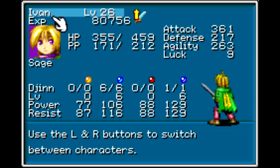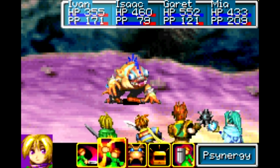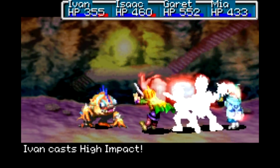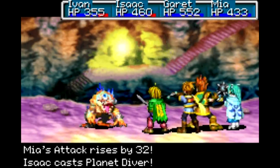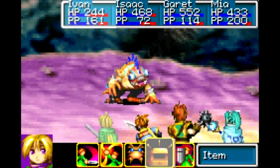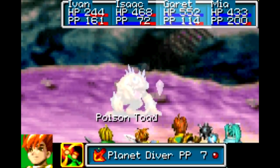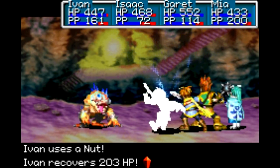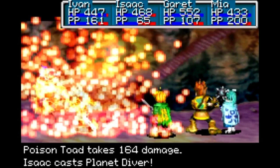Let's see what we got. I think we're all already buffed up. No, we still need to get High Impact going. I'll just go with this. For some reason I thought I might have already done that. Now we're all fully buffed. I needed some healing before. Why don't you heal yourself. We'll just keep on going with the Planet Divers. Just attack — do whatever you need to do. By the way, if it isn't obvious, the Poison Toad is weak to Mars. That's why I'm using the Planet Divers against him.